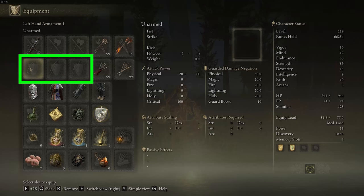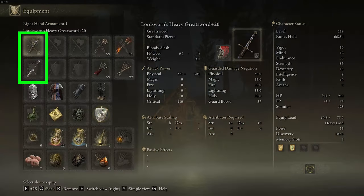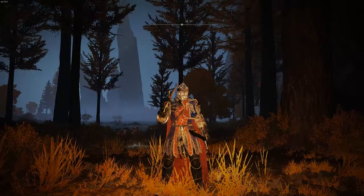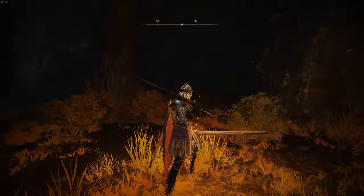Now we need to put a weapon in the second row in one of these first three slots, and that's going to go in your left hand. I'll select the first box, and then I'm going to choose this Claymore Greatsword, and then I'll go back. Now you can see that we have a weapon in both the right hand and the left hand, and when we back out of the main menu, you can see we're holding a Greatsword in both hands.